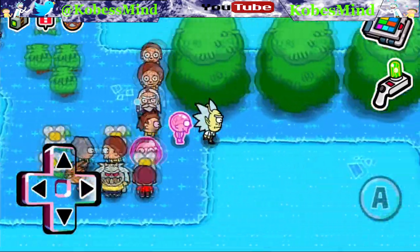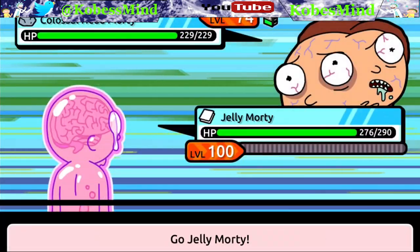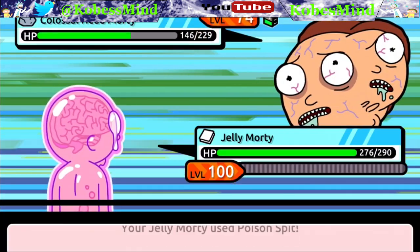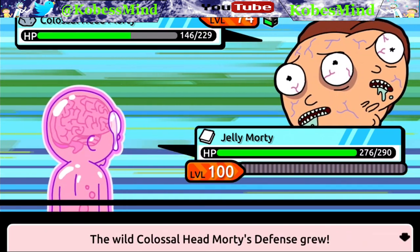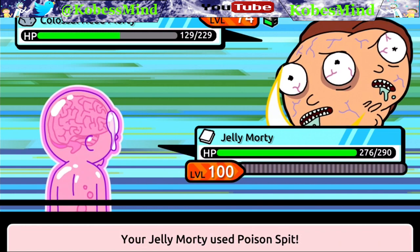Aurora is an attack buff with strong power, 95% accuracy, and 10 AP. Vile Spew is a normal type attack with 85 power and 95% accuracy. It also has a 50% chance of poisoning the enemy and a 50% chance of poisoning yourself. This has 5 AP.